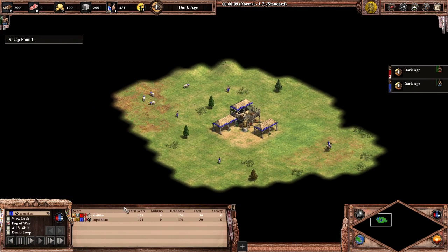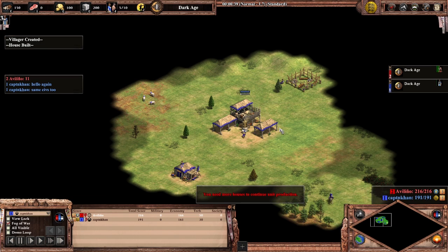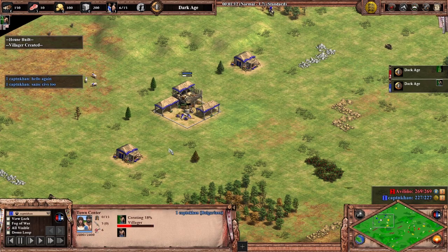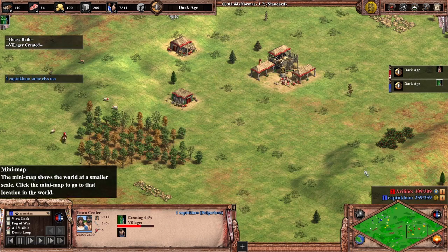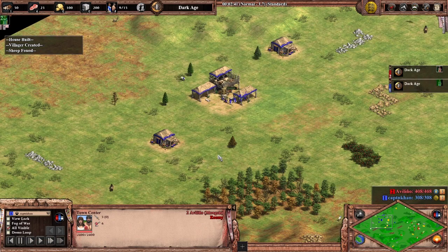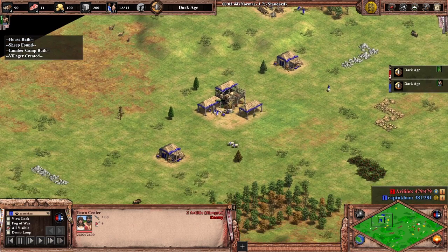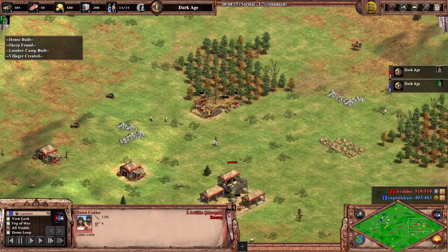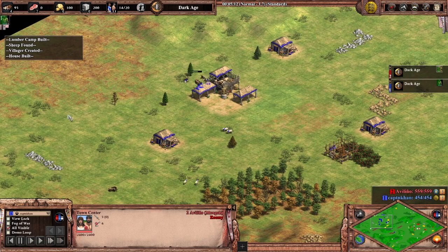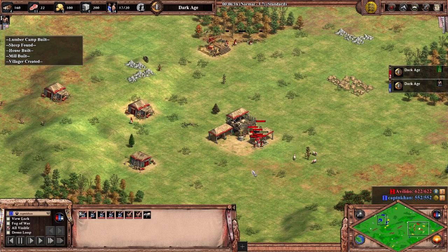Here's game two against the same opponent. We randomly got matched up one game right after the other and chose the same civs — I went Bulgarians again wanting to try the forward drush into man-at-arms. They went Mongols. Given how poorly I performed in the first game, I decided I'm not going to go for the militia rush. I'm going to stick to a fast castle build since the opponent is probably expecting me to come forward.